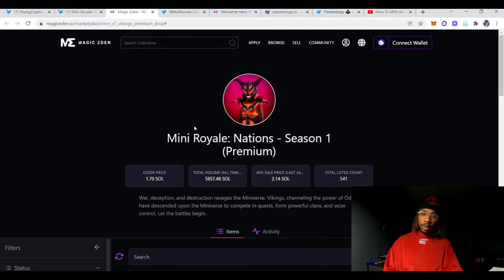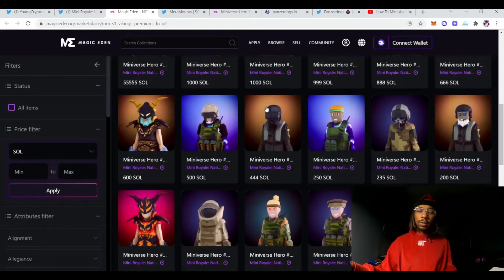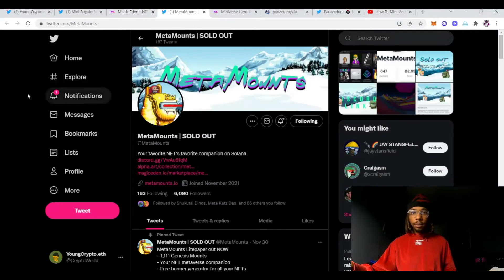I believe they'll do well on Solana because of the low fees — we're early here. I'm not playing this game; I wanted to mint but they sold out so fast that by the time I finished doing the captcha proving I wasn't a robot, it was already sold out. Congratulations to whoever was able to mint — you made money right away. I spoke to the devs in one of their Twitter Spaces and they're official, they're on it, they're passionate about the project.